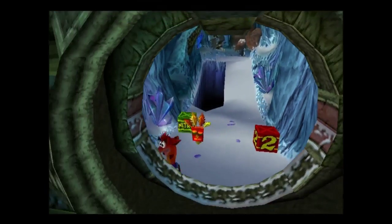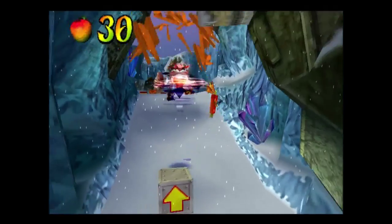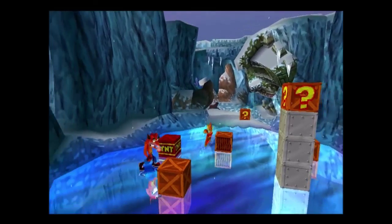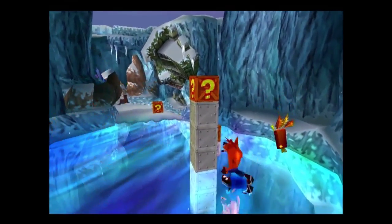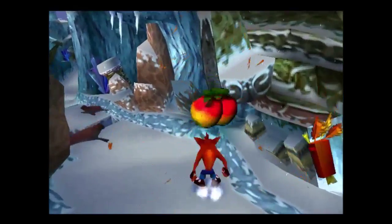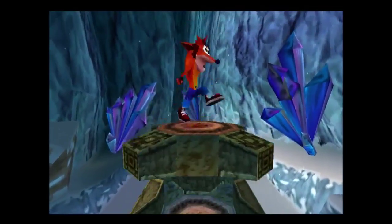It's TNT — try and keep these things on screen, because if you run off too quickly they might not detonate. This ice is ridiculous. Another sliding high jump. Crash has literally no traction. Got hit. A little bit of nitro dodging — a failure at nitro dodging, that is.